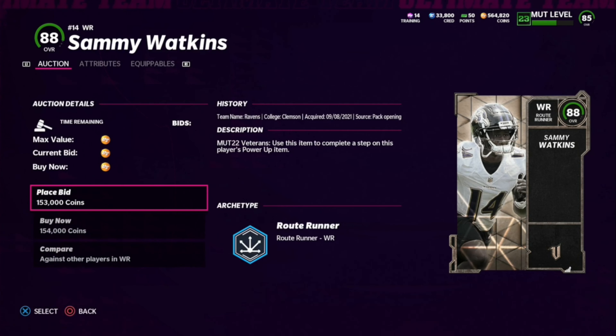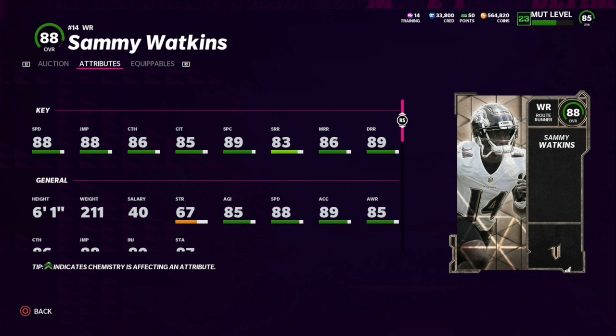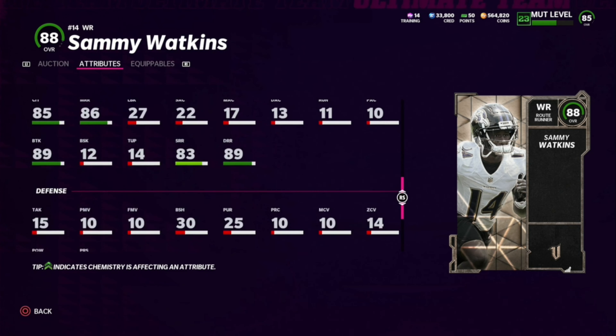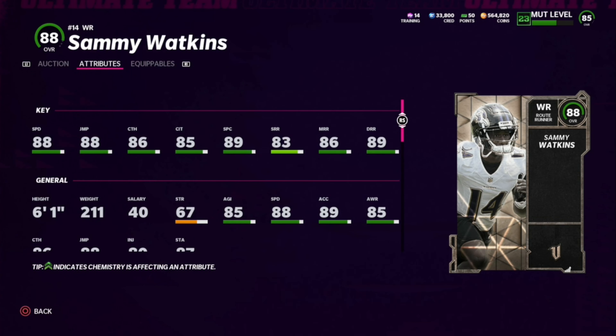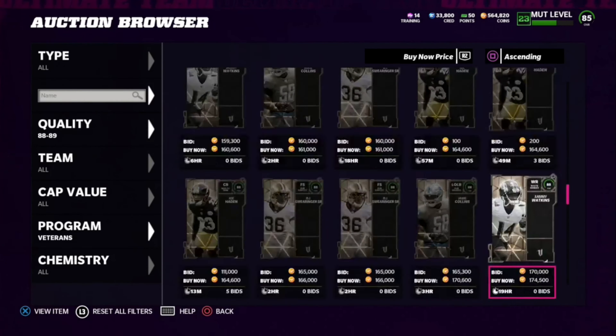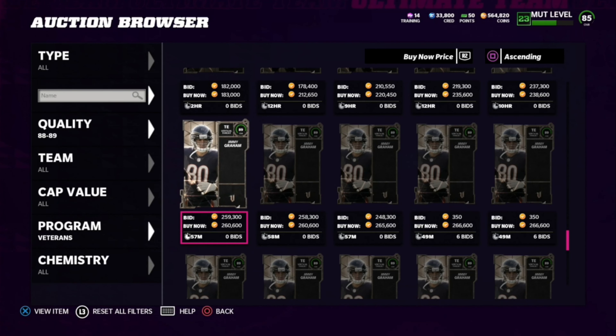Coming in at number two, we got Sammy Watkins. As I said earlier, extremely balanced — like Joe Hayden, really good at almost everything. He's got solid height, really solid speed, 89 deep route run, incredible catching stats, and really good after the catch — 89 juke, 89 spin, 90 ball carrier vision. The only thing holding him back is speed; he's not quite as good as guys like Ja'Marr Chase or Tyreek Hill. But on a Bills, Chiefs, Rams, or Ravens theme team, Sammy Watkins is a very good receiver and definitely worth his price point.